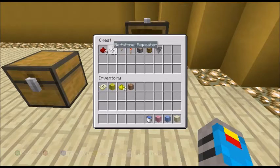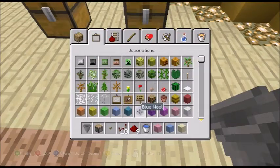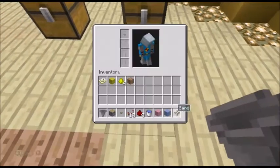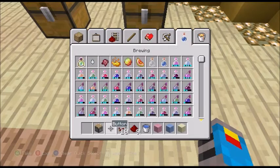For our redstone components, we need redstone, some pistons, a button, a hopper, and a chest. I'll just put those up there for now.